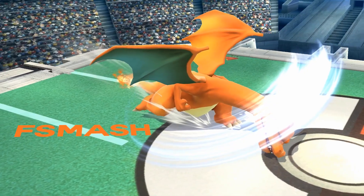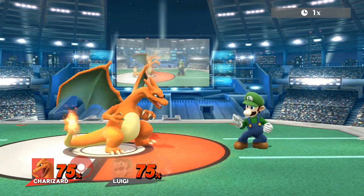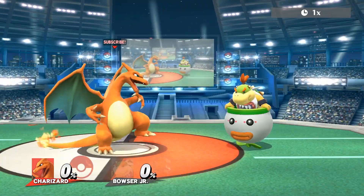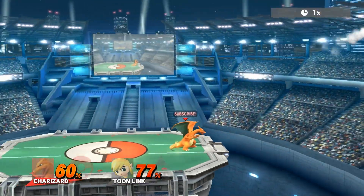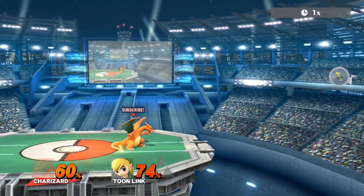Charizard's forward smash has some positives and negatives. It can kill incredibly early, has great reach, and has invincibility during its active frames, allowing it to brute force through other attacks. The catch is that this move is a little less rewarding for its speed, and it has a sour spot at max range, meaning you're rewarded less for good spacing.